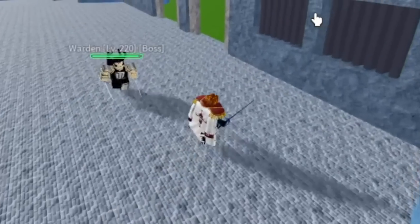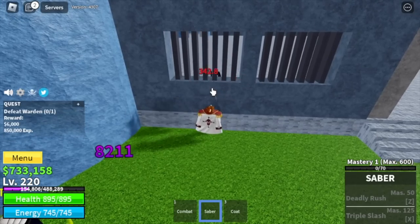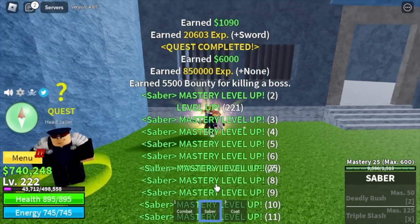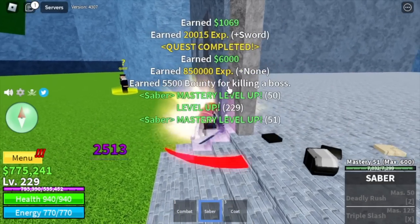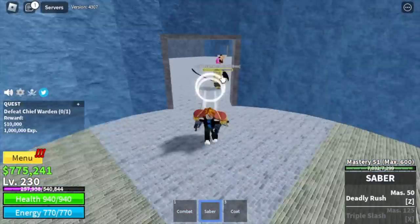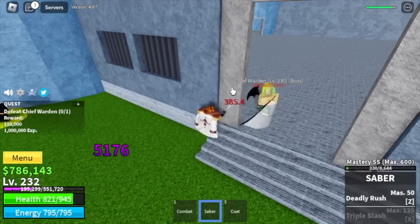Here we're going to start defeating the Warden. We're going to do wall strat here — just use left clicks and that's it, very easy. We're also going to use the same strategy with the Chief Warden and the Swan. We're going to unlock our first skill, the Deadly Rush. Our focus here is wall strat and server hop.